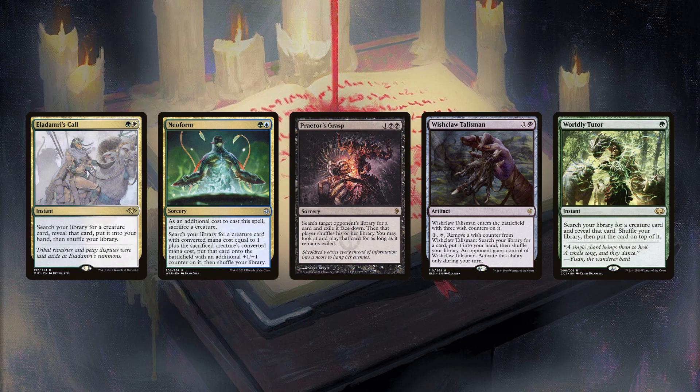Neoform is in a similar position. It needs to be able to find value or combo pieces, ideally both, but the CMC requirement complicates things. With Dorics being 1 CMC, 2 CMC creatures are typically the easiest to find, notably Thrasios. This explains why most decks running blue, black, and green include Neoform. However, some of the most proactive and controlling decks rely less heavily on creatures than artifacts due to their explosive potential and in order to break parity on board wipes. This leads to Neoform being less consistent and therefore not making the cut.